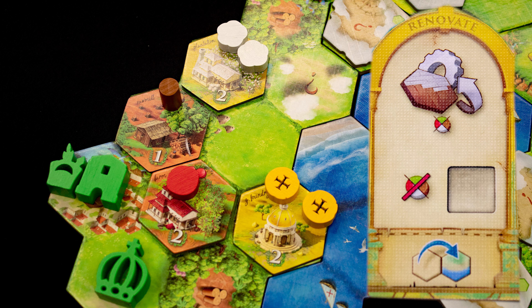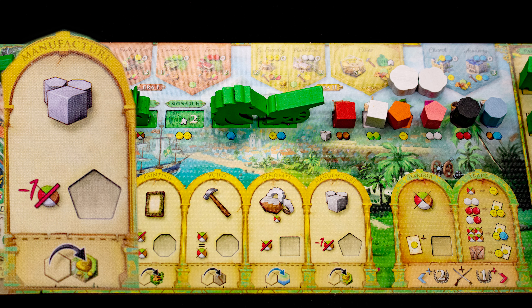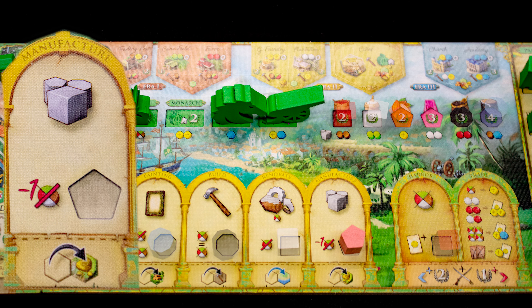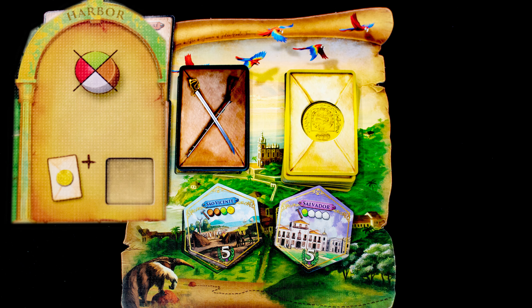The Manufacture action lets you pay resources to move one of these markers to the matching window below, which gives you a benefit each and every time you take that action. Here, that makes manufacturing cost one less resource.